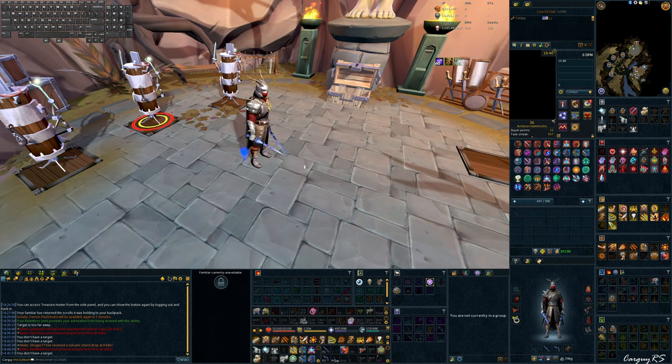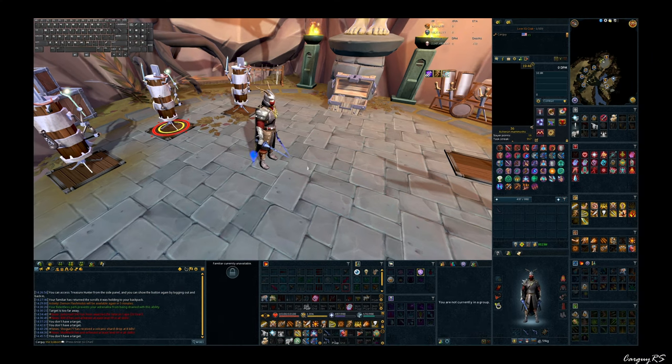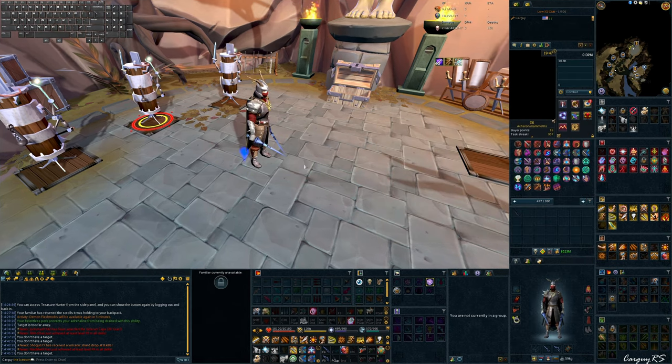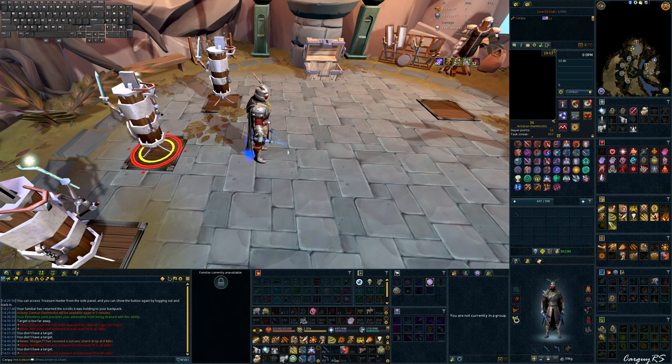When you start to hear things like berserk rotation, sunshine rotation, or threshold rotation thrown around, you'll now understand what people mean. Most rotation talk is about trying to optimize the amount of damage in a given space of time, because everyone likes doing more damage — big numbers give you neuron activation. If you've watched my other guides, you'll see me talk about rotations all the time — I'm just showing what abilities I'm pressing and when.